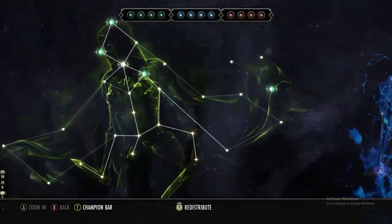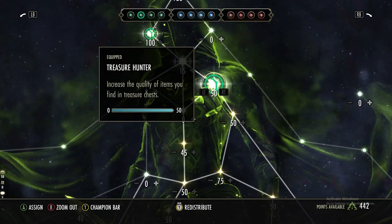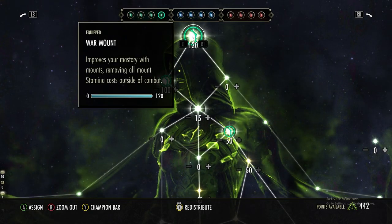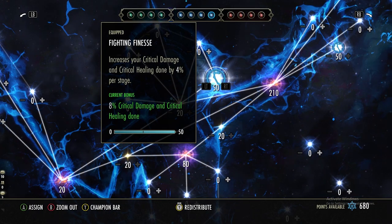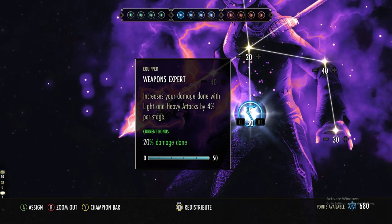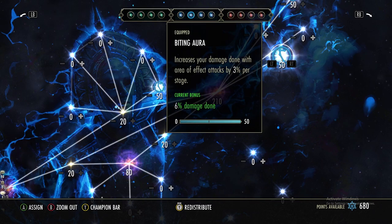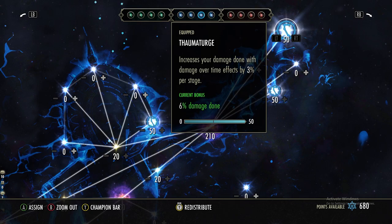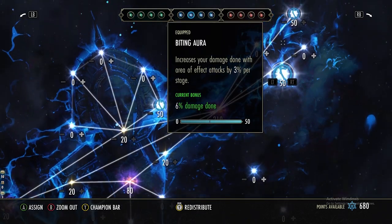For Champion Points in the green tree, I'm using Steed's Blessing for movement speed, Treasure Hunter for better chest loot, Gifted Rider for mount speed, and Warmth to negate mount stamina costs. In the blue tree, I'm getting Fighting Finesse for more crit damage, then into Extended Might for Weapons Expert since we're focused on heavy attacks — 20 extra percent damage. Biting Aura for more AoE damage and Thaumaturge to increase dot damage, both of which should help your heavy attacks and Wall of Elements.